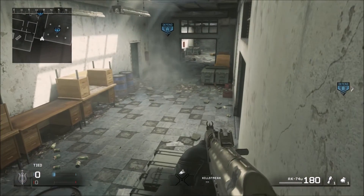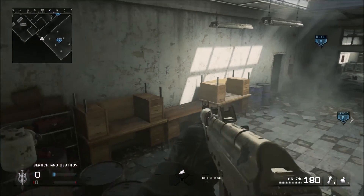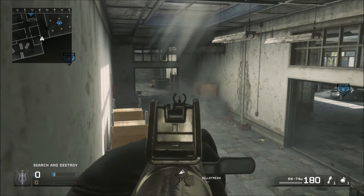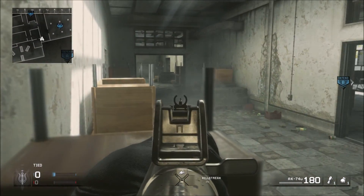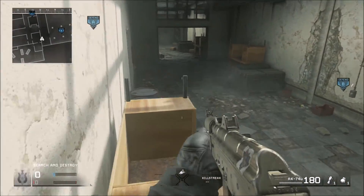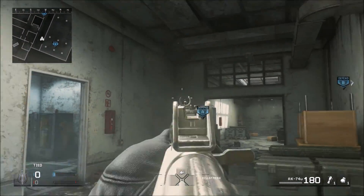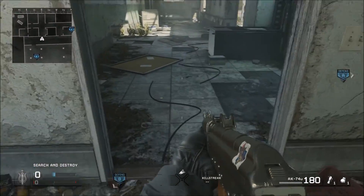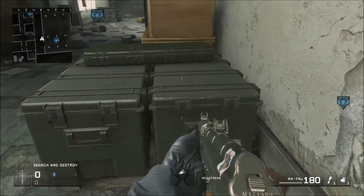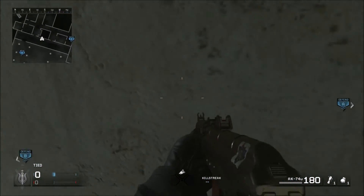Over here you got these corners — it's pretty good, they won't expect you up here. You can go to this one over here too, or you could just head glitch these little desks, pretty useful. This corner over here is really good too, but kind of risky doing it off the start because there's people usually watching this lane. What you want to do is get on top of this and jump over here.